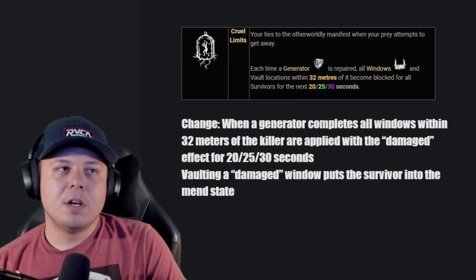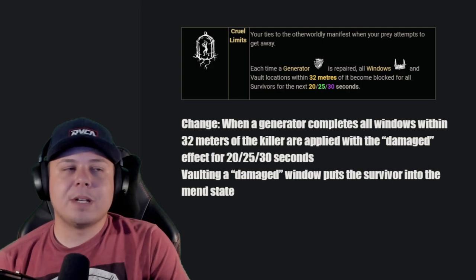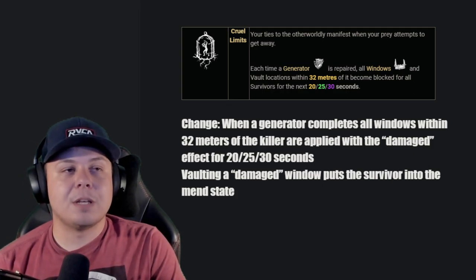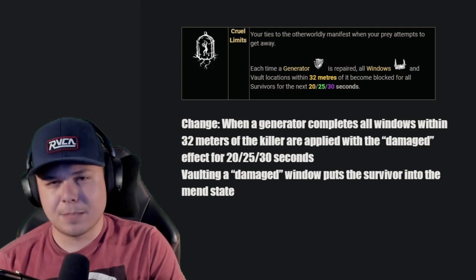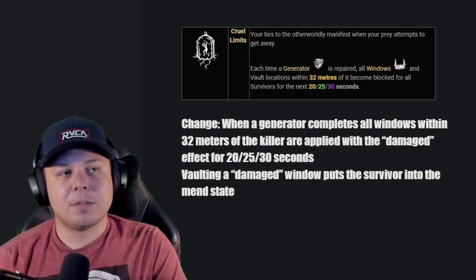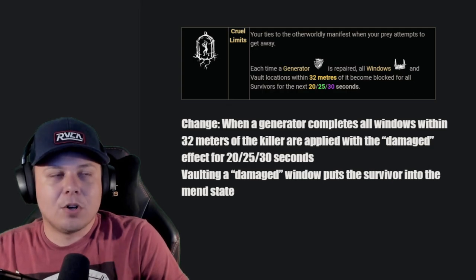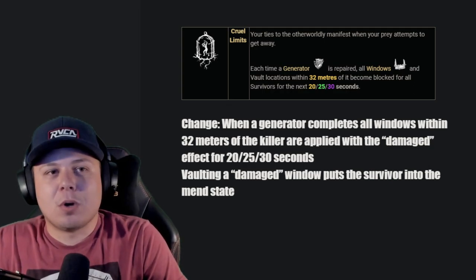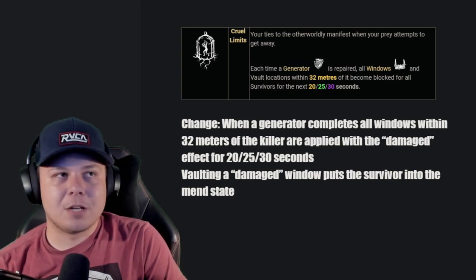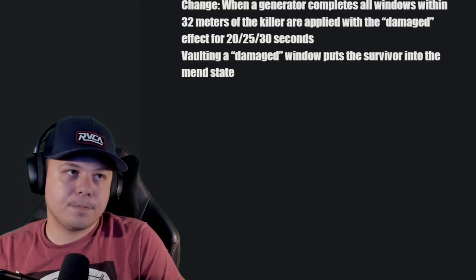Cool Limits: currently when a gen completes, all windows and vault locations within 32 meters of the gen are blocked for 30 seconds. I want to change it so whenever a gen completes, all windows within 32 meters of the killer — not the gen — become damaged, same as Bamboozle's damage effect, for 30 seconds. If a survivor vaults a damaged window they get put in the mend state, so they become injured and have to mend. This makes the gameplay a lot more dynamic, lets you injure survivors quickly, and forces them to decide whether to risk vaulting or try a different pallet.